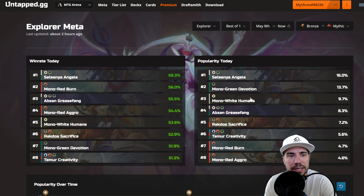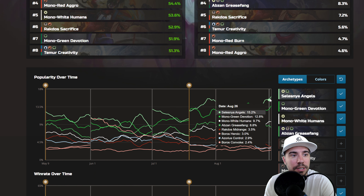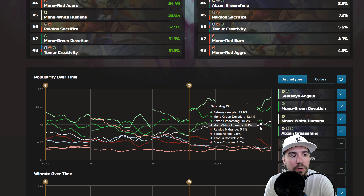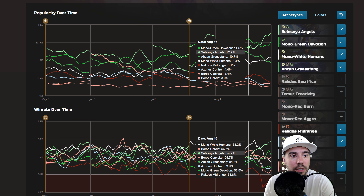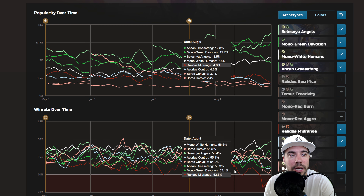These are really the key decks — the top two, the next four, and then the bottom two. Here we can see how popularity is trending: Slezny Angels trending up along with Monogreen Devotion, and Mono White Humans also kind of trending up. And looking at the win rate over time, Slezny Angels is making a huge pivot from 55 to 60%, while Mono White Humans is falling off.